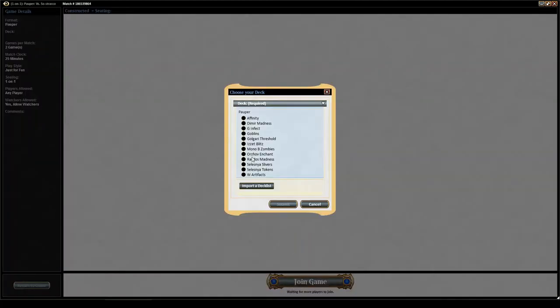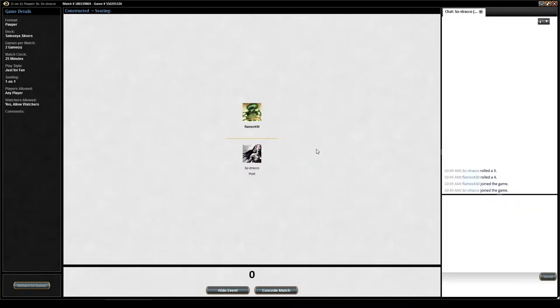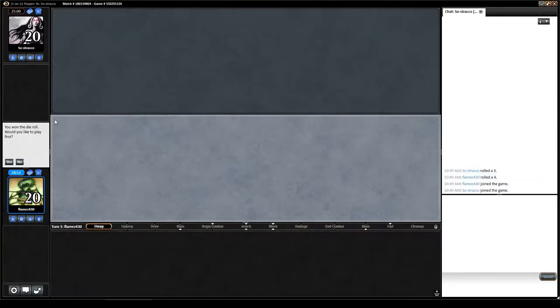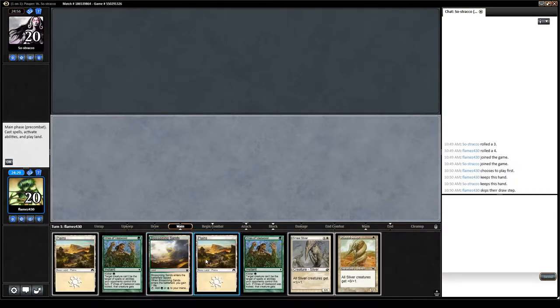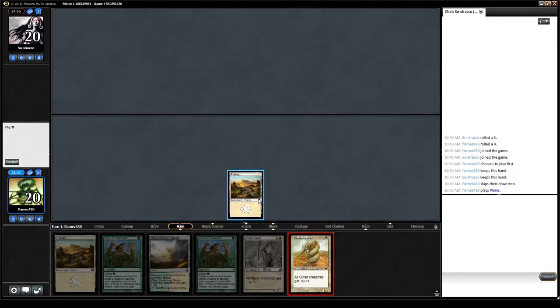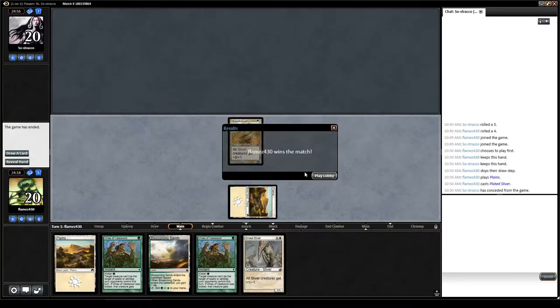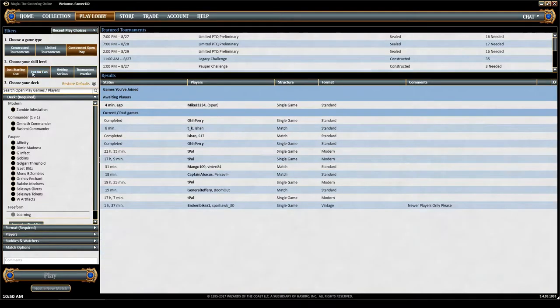We're going to play against Sostraco. We roll dice to see who goes first — I rolled higher so I get to choose. If you go on the play first, you get to make your first actions but you don't draw a card on turn 1. You also have a chance to mulligan if you don't like your hand — you shuffle back and draw six cards instead of seven. I'm going to keep this hand. Turn 1, we drop Plains and play the sliver.